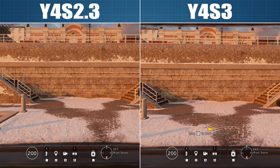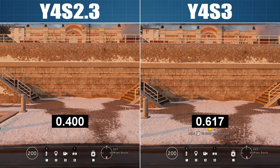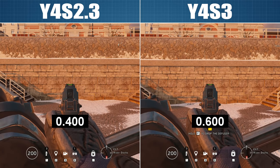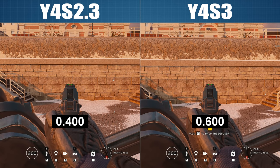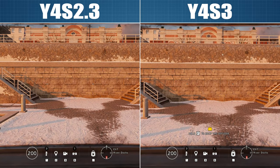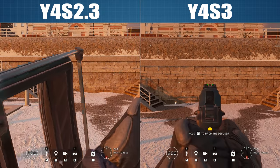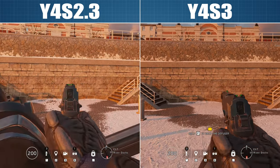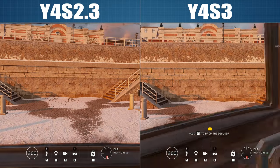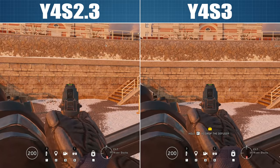Next up is a significant nerf to the shield operators Blitz, Montagne and Fuse. According to the patch notes, their aim down sight time from behind their shield is being increased by 50% from 400ms to 600ms. When I tested and compared the current live and test server builds, that's pretty much what I found — aiming in on the live build takes 400ms, and the new ADS time on the test server is definitely 600ms confirmed.